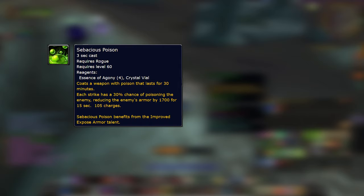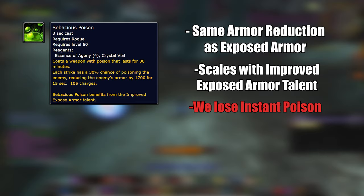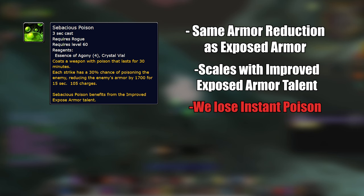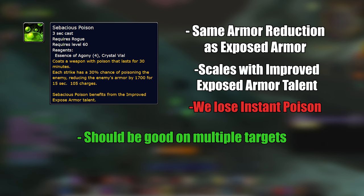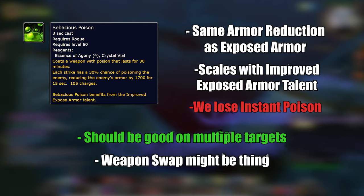Sebaceous Poison reduces armor and it scales with the Improved Expose Armor talent. It still offers the same armor reduction as Expose Armor, but the biggest problem is that we lose Instant Poison from Deadly Brew, which will cost us a lot more DPS than casting Expose Armor. So as of now, I think this poison might only see use if there are fights with multiple targets or a ton of adds, allowing you to immediately apply armor reduction without needing to stack combo points. Another option is to use a weapon swap — apply the poison, then swap to another dagger without a poison. That requires getting two of the best offhand daggers and quite a bit of managing, but it's still an option.